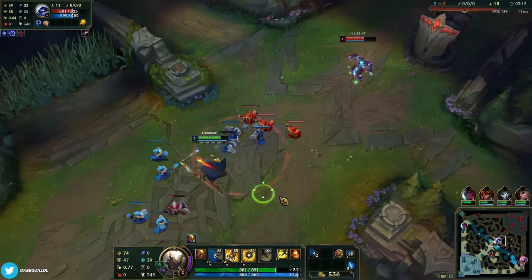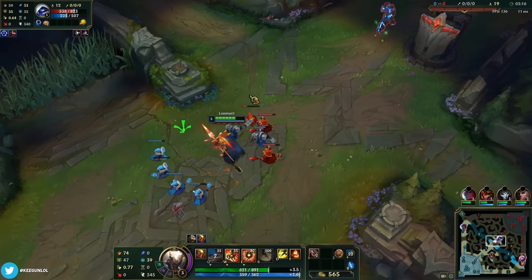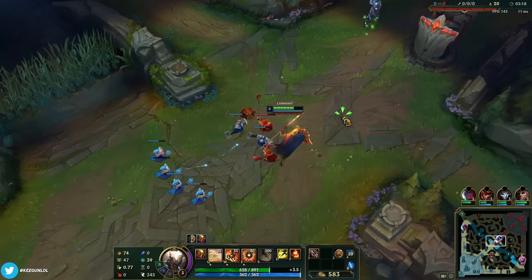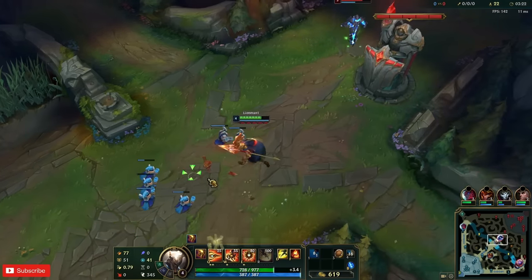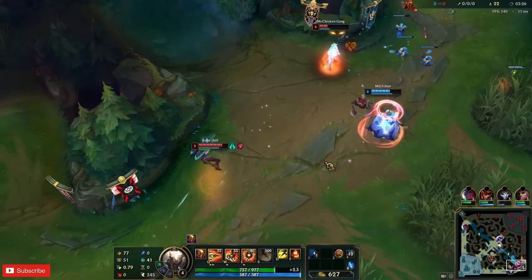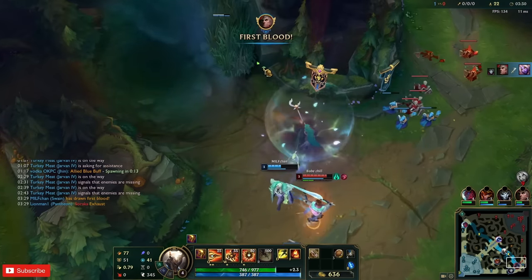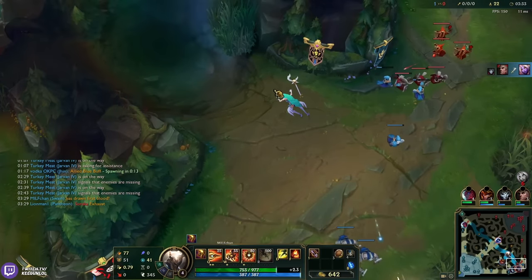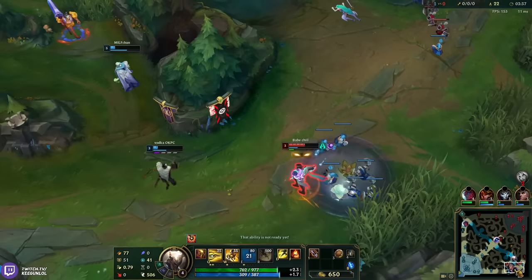Yeah against these control mages it's incredibly important that you can juke and not take too much damage. Comon is getting jumped on right now — blue sauce. I have to E for the movement speed.